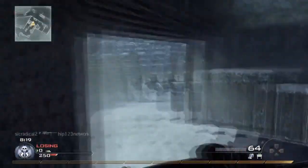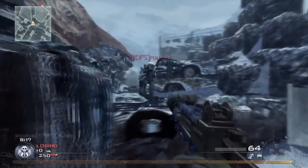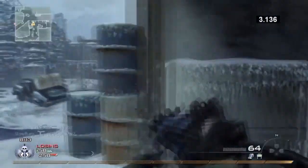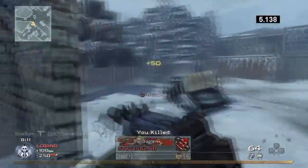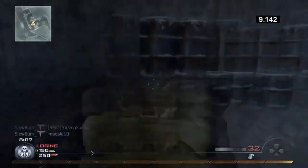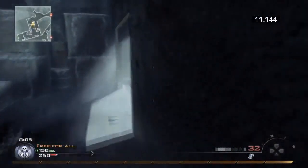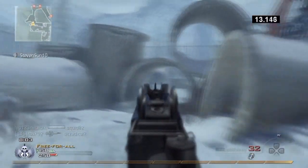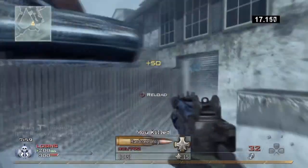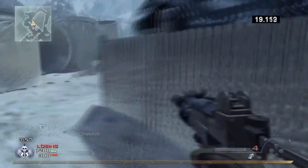My setup is the Mini Uzi Silenced, with Sleight of Hand Pro, Stopping Power Pro, and Ninja Pro. I think it's pretty standard — you'll probably know why I'm using that setup: just to reload fast, do as much damage as possible, and stay as invisible as possible. I've got PP2000 with extended mags as my secondary, which is pretty similar to the Uzi in that it's a really close range gun and does a hell of a lot of damage at close range.